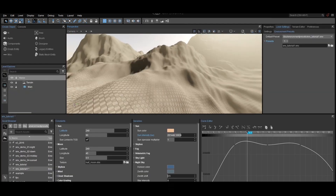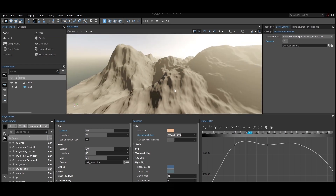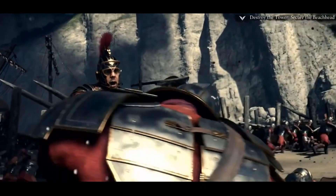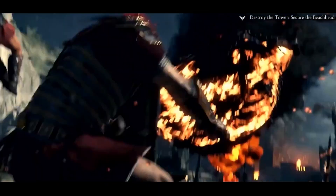Key advancements include the enhancement of SVOOGI — Sparse Voxel Octree Global Illumination. This feature delivers dynamic and realistic global illumination that adapts seamlessly to environmental changes.